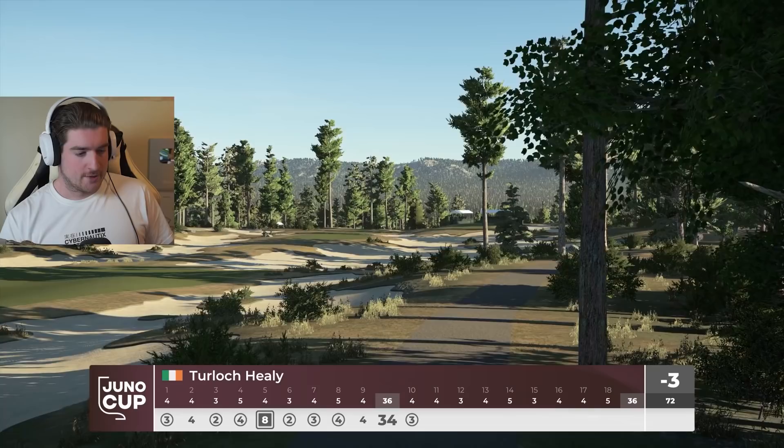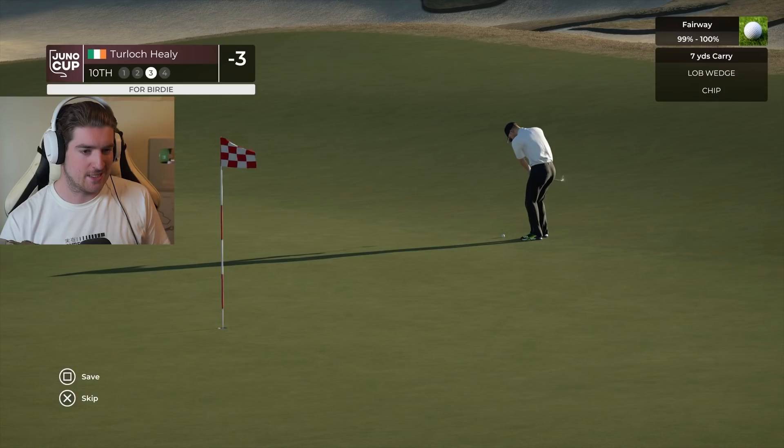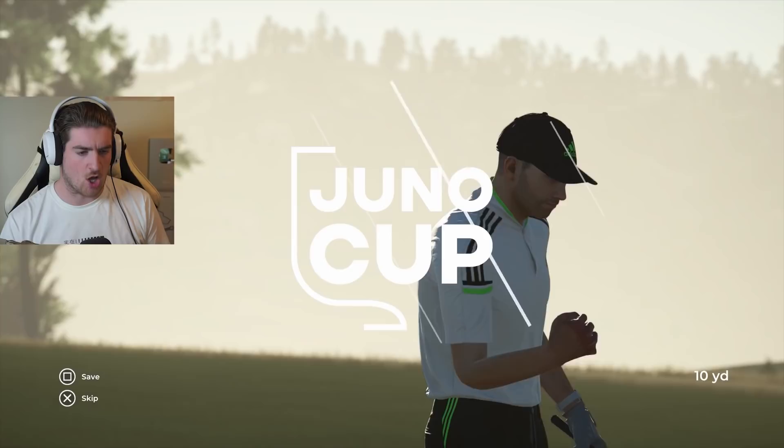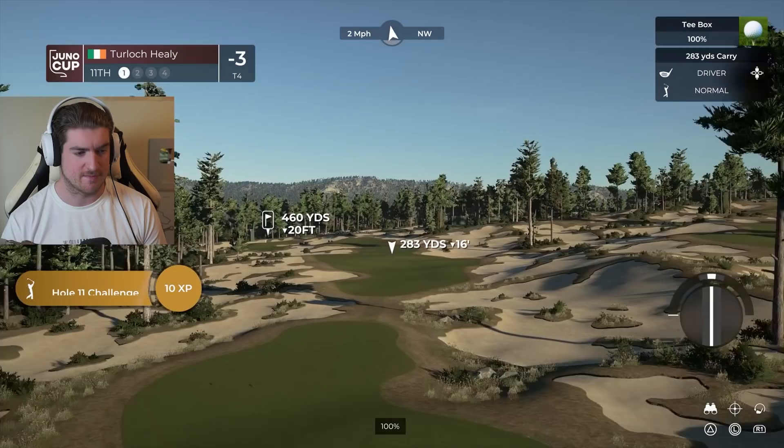That approach didn't hit the mark - not a good leave. Going to hit the sandwich chip here - it's downhill, watch those downhill chips. Go, go, get in! What a chip, what a chip, let's go! That was a beauty. Another par - we need a good strong finish if we want to contend to win this tournament. Two shots back at Patrick Reed and Kevin Nash, six under.